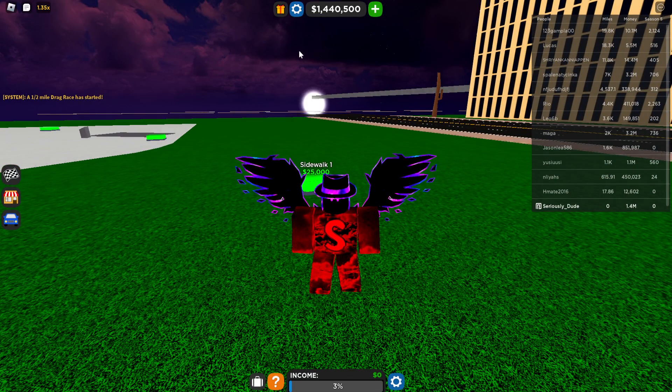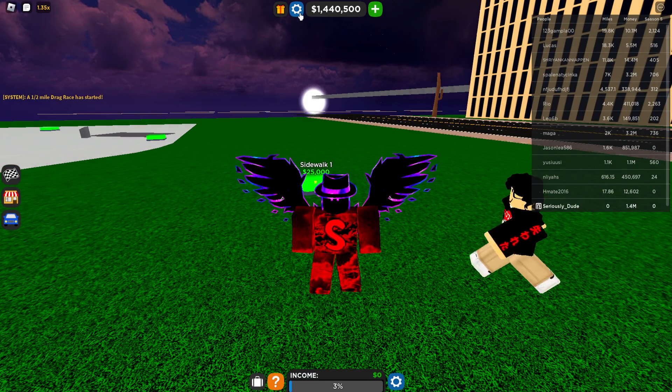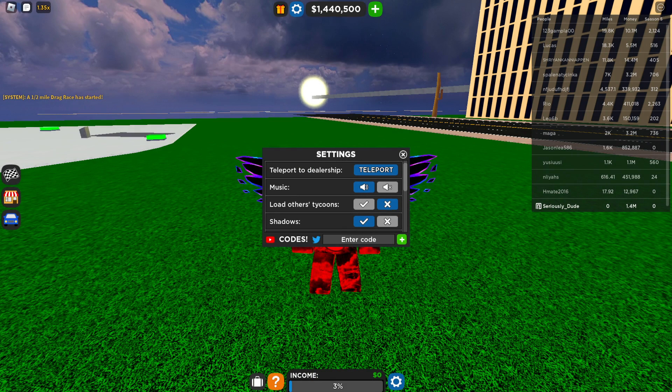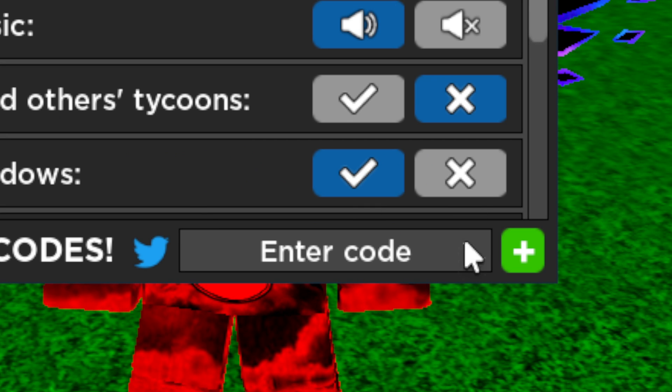Go ahead to the top of the screen next to your money and click on the little settings icon. Once you're on settings, you'll see 'Codes' right here at the bottom. Zoom in to make it easier, then click on 'Enter Code'.